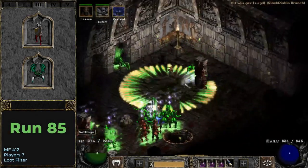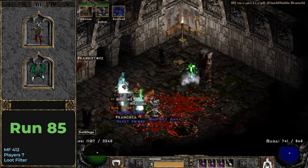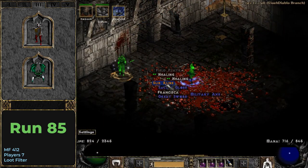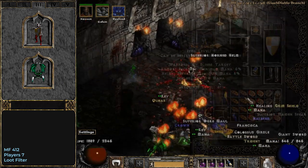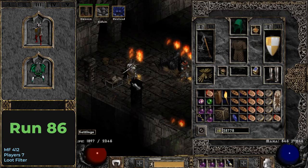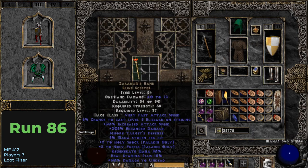I had a dry spell for an unbelievable 85 runs until I dropped the highest rune in this project so far, a Sur rune. What an amazing find, even if it is not very useful, but it is close to Ber and just pretty rare overall. And on the next run I find one exceptional unique from a random poppable, a unique rune scepter — that is, Zaccarun's Hand.